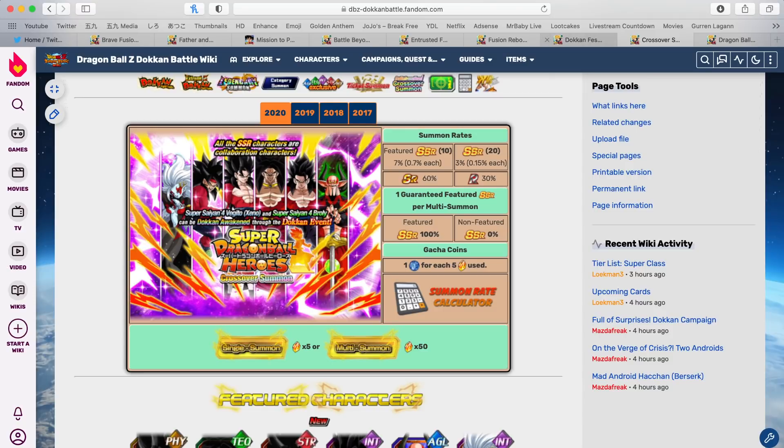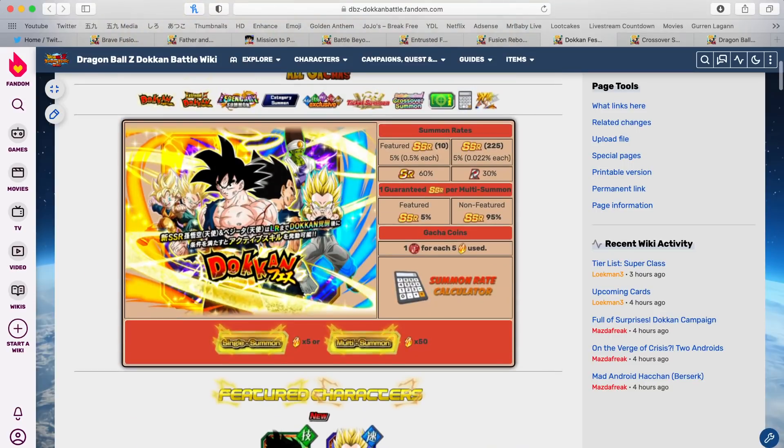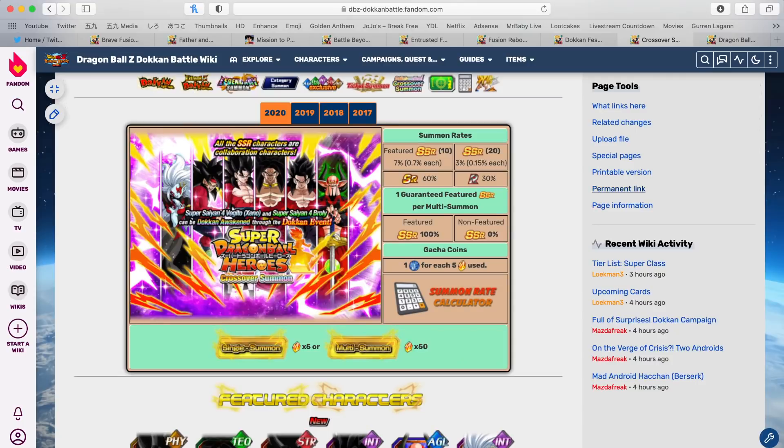I'm pretty sure these Heroes units won't be better than Gogeta individually, but if you pull three featured new units, most likely those units as a collective are going to be more worth it and more beneficial for your box than one new Dokkan Fest unit.